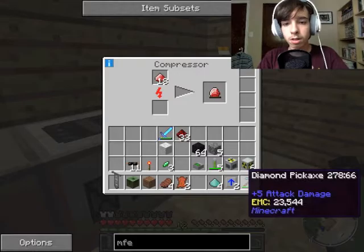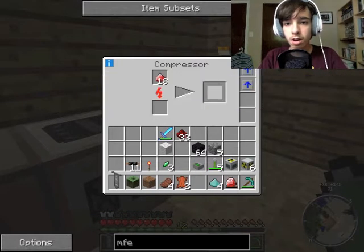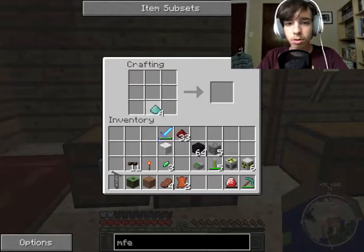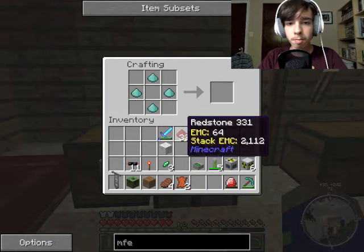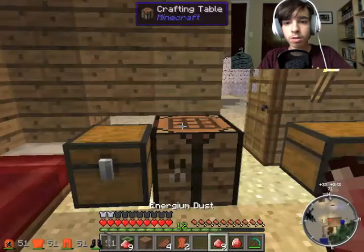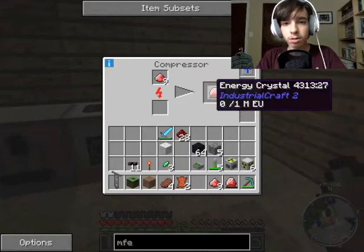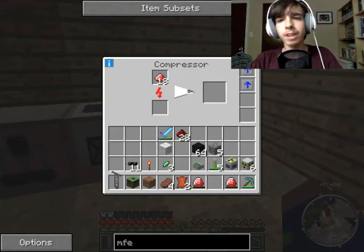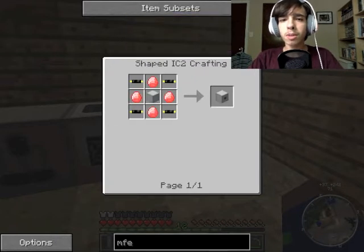We can make our remaining ones. Let's put our overclockers in there — apparently it only makes one at a time. Let's put four pieces of redstone and five pieces of redstone. Get our energium dust, let's grab that other one, and let's put those in there and we shall wait. I am excited — so what else do we need?